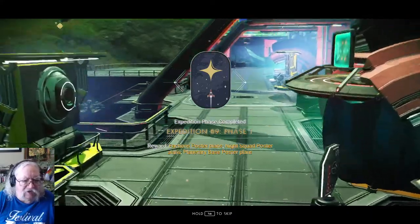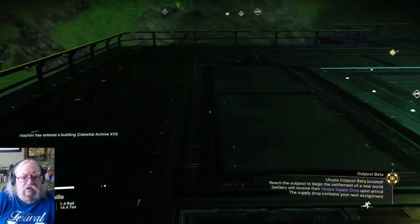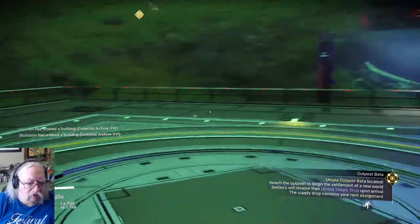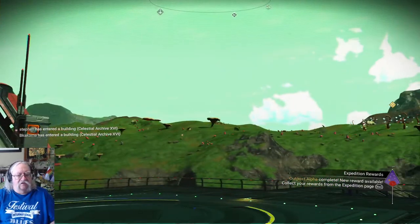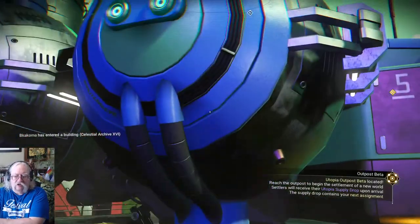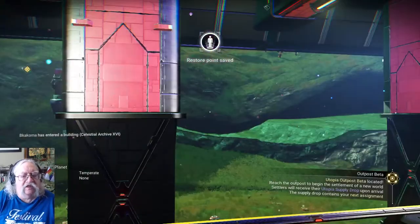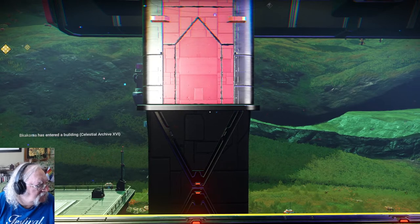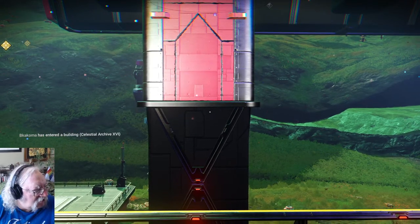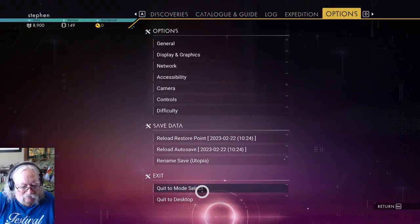I'm just going to call the spaceship. Where's my little call booth? It's so dark I can't see. Here we go — call starship. See, that's why I pick up navigation markers when I can. I'll just jump in, jump out, and save a restore point. And that's it for episode one of the Utopia Expedition. We've completed phase one. I gotta go, but I'll see you next time, probably later today for episode two. Thanks for being with me.